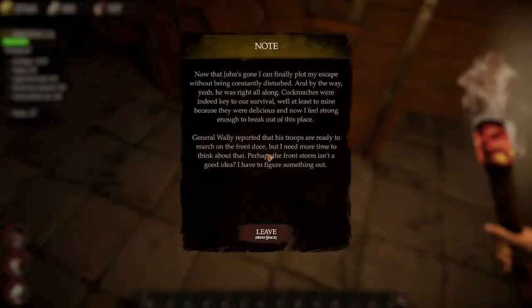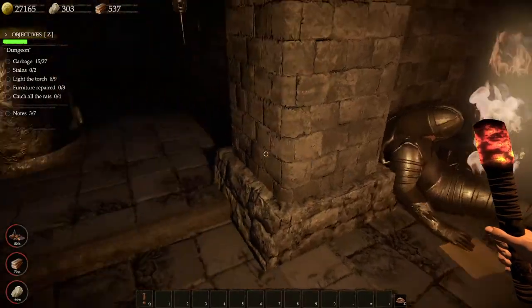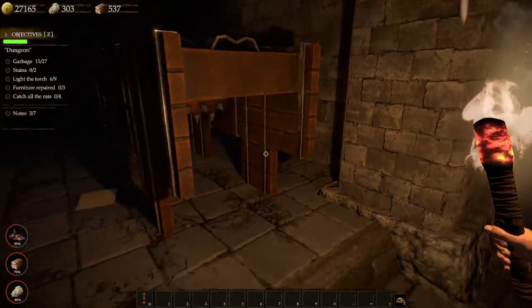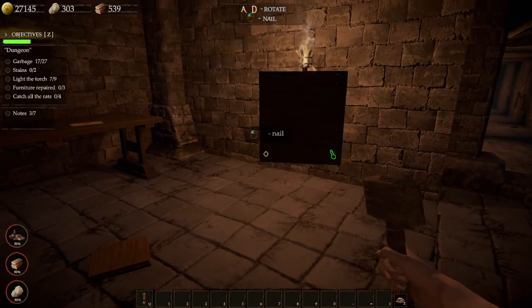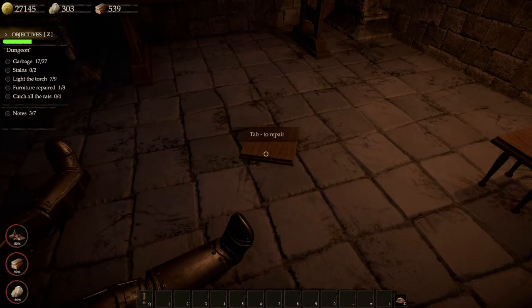More lore: 'Now that John's gone, I can finally plot my escape without being constantly disturbed. And by the way, he was right all along — cockroaches were indeed key to our survival. Well, at least to mine, because they were delicious and now I feel strong enough to break out of this place. General Wally reported that his troops are ready to march on the front door, but I need more time to think about that. Perhaps the front storm isn't a good idea? I have to figure something out.' I guess John is this guy. I need to make some repairs. This is a rather beautiful torture object. I love that other people eat cockroaches as snacks — that's great. In Regina Gorge, I don't think we imprison people for war crimes or tax evasion. I think we only imprison, like, 20-year-olds that still date high school girls.